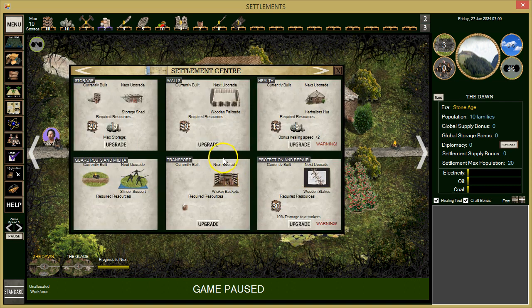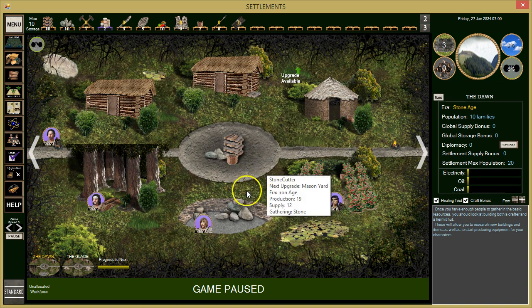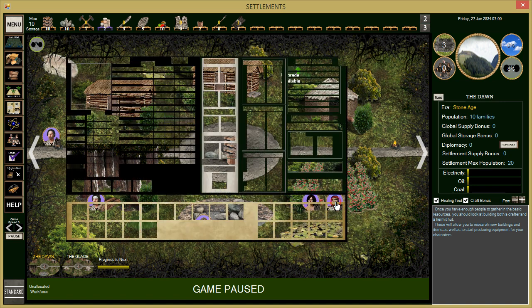We want to work on building our defenses. Our max storage is one of our quests, so let's work on that so we can start accumulating more stuff.